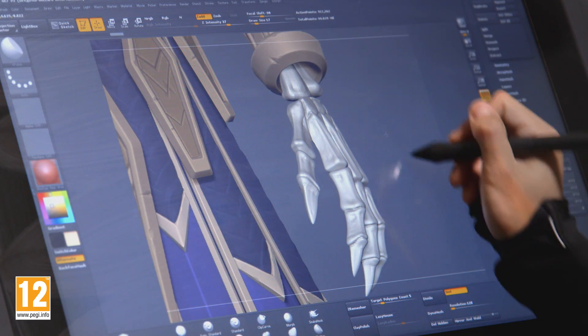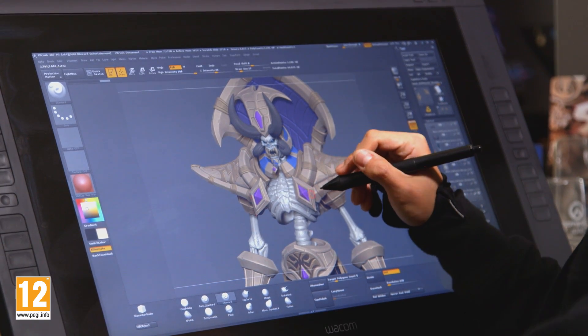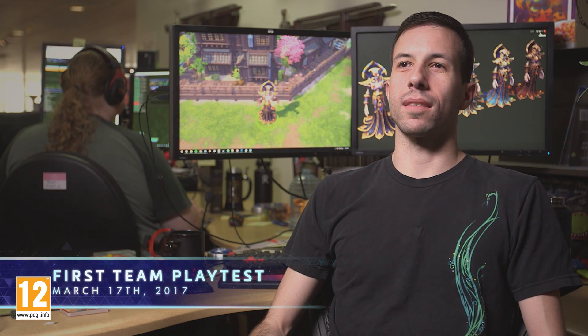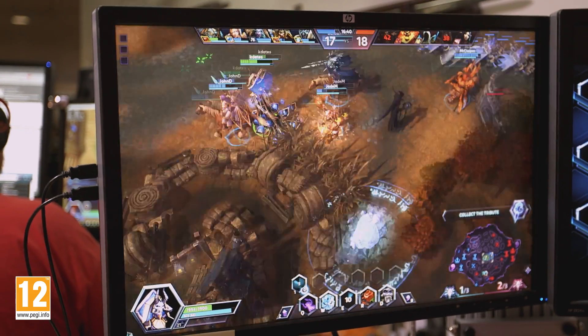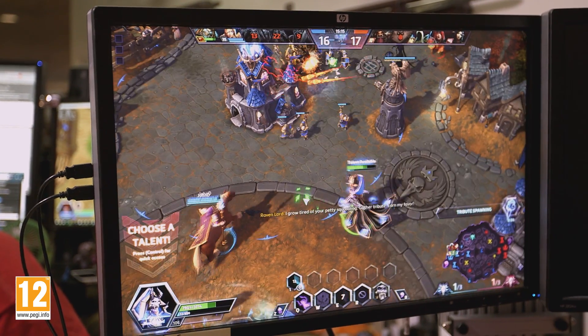One of my favorite parts about designing a hero is getting to that point where the art team is finally starting to dig into it and get things in — it's always super exciting to see a character come to life. Today is a first-team playtest. This is the moment where the entire dev team gets the chance to try out the new hero and give their feedback on how they feel the kit is, the overall fantasy, and what they think of the hero as a whole.